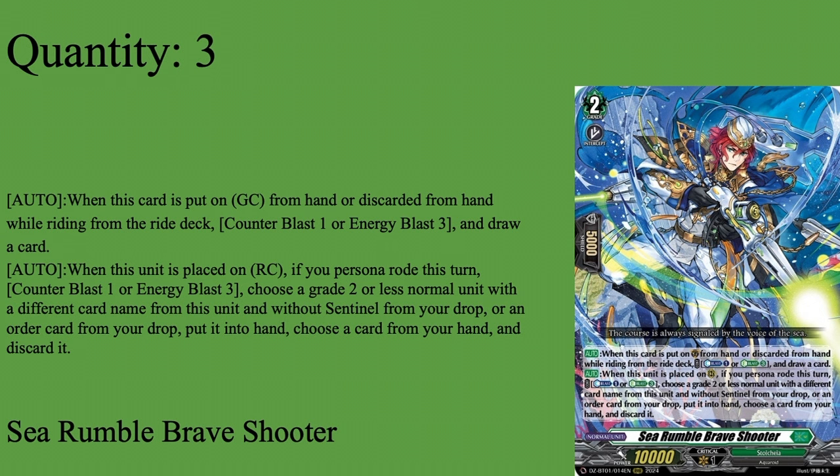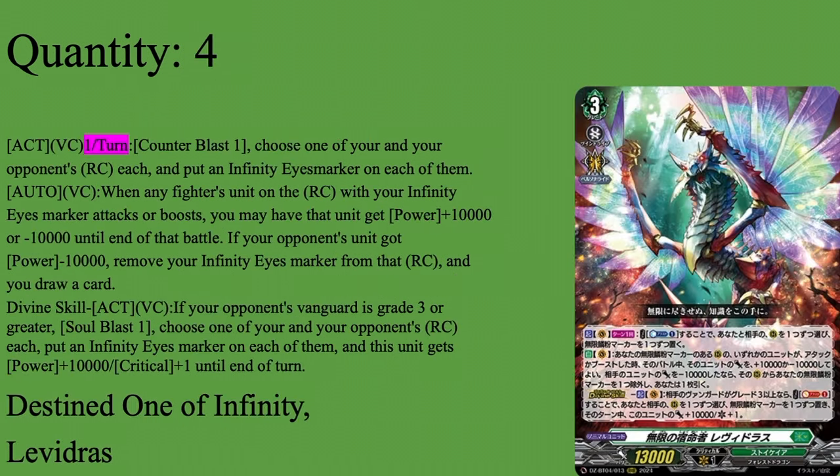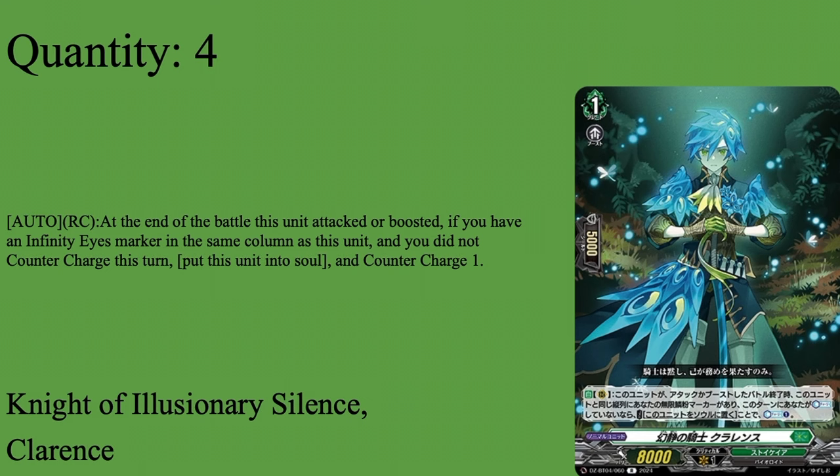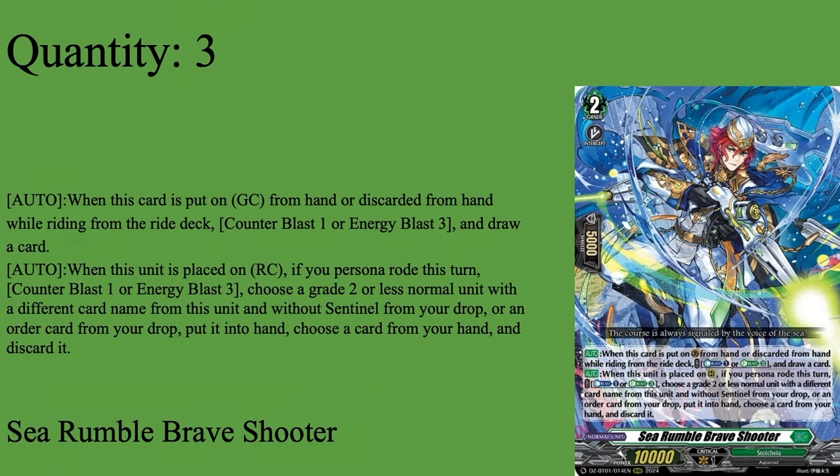Now we move on to our Grade 2s. Three copies of C Rumble Brave Shooter — Grade 2 Intercept, 10k Base. Auto: put on Guard Circle from hand while riding from the Ride Deck. Counter Boss 1, Energy or Energy Blast 3, draw a card. We eat into the energy a little bit early. But if you end up having the EB for this, it's a nice draw. Worst case scenario, CB1 to draw a card. Never use this card for Ride Deck — always use this first. But if you need to, it's a possible free hand card. You mainly use it for guarding, and typically you're going to be eating out of the EB because you don't want to eat up CB since a lot of this deck uses EB.